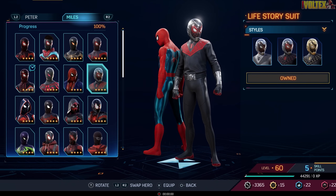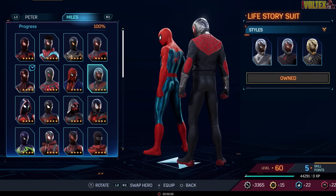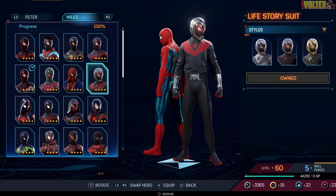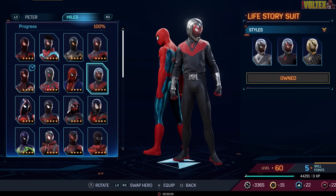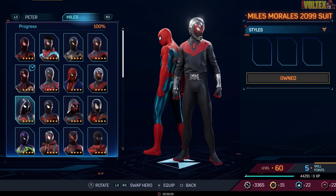Both Pete and Miles have the Life Story Suit. For Miles this is the one where he's possessed by Doc Ock. I don't really care too much about it — it's cool and I'm glad they included it, but personally it's just an all right suit. Miles is an adult here and Peter was an old man in that story, which has no real significance but there you go.